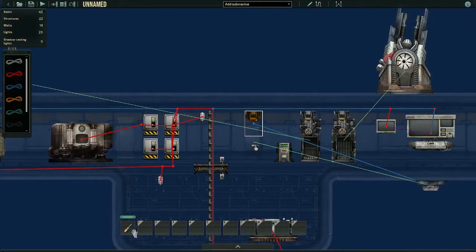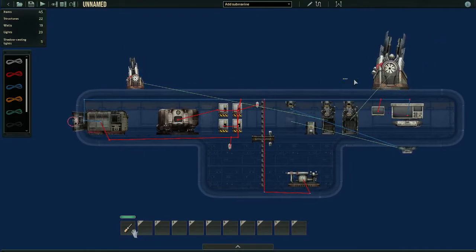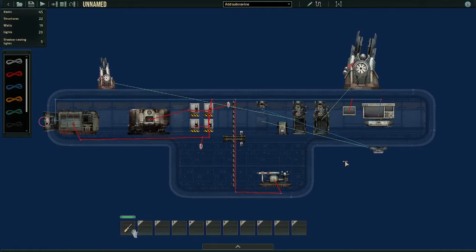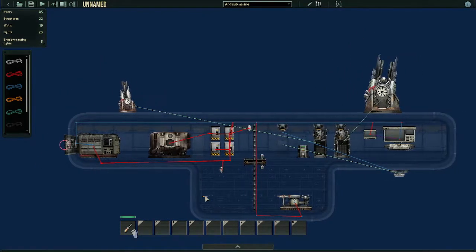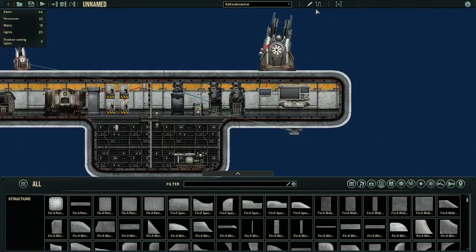Why do we need power? Well, coil guns, rail guns, and whatever other turrets you have aren't just gonna shoot themselves — they aren't gonna power themselves either. You need to actually give them power. Before you do that, make sure you know what you're doing. Make sure the right loader is being used with the right gun.